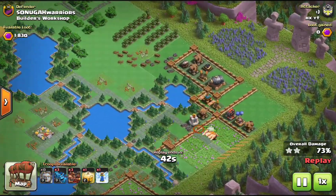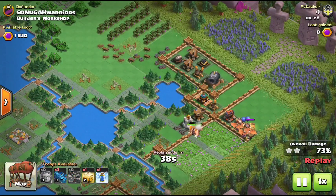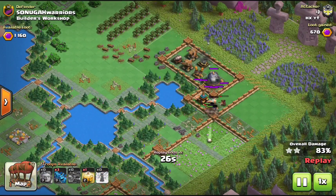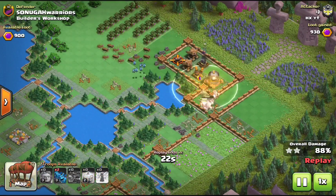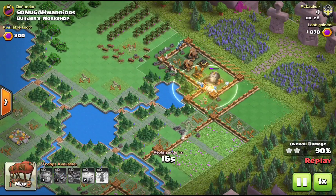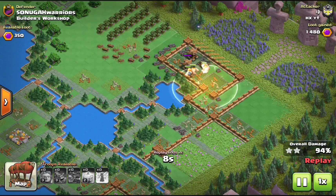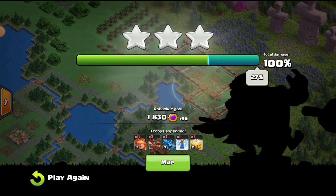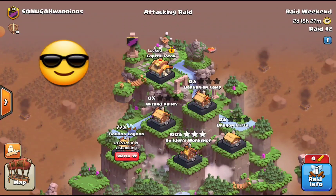We launch the second attack with exactly the same units and just brawl it out, backed up by another healing spell. And that should be it — the whole Builder's Workshop district goes down safely using only two attacks. In the upcoming Town Hall 6 practice session, I will show you another Builder's Workshop attack that was a bit more difficult and used a slightly different tactic, but it could also be solved using only two attacks. So that's it for today with our Town Hall Level 6 guide.